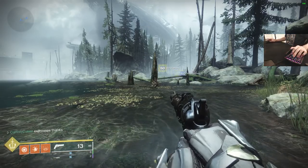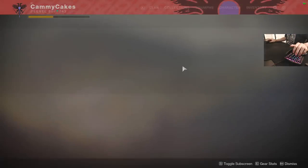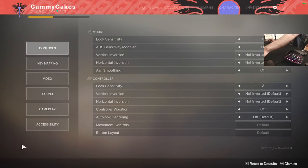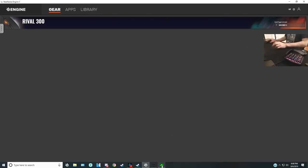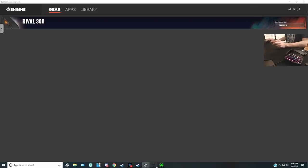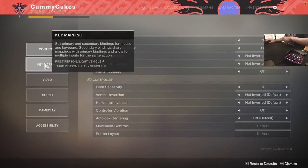Today we're talking about keybinds for mouse and keyboard in Destiny 2. I elected to use my stream setup so I can seamlessly swap between all the different programs that alter my mouse or keypad. I use a keypad. Here we go in Destiny — I'm going to show you what I use and why.